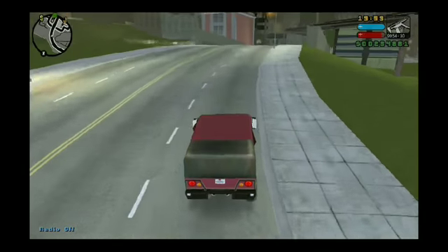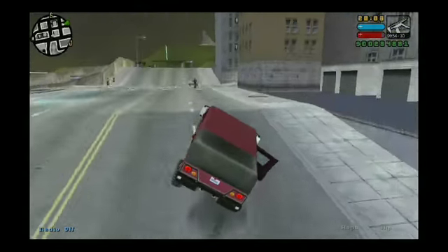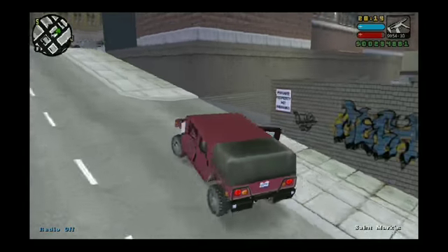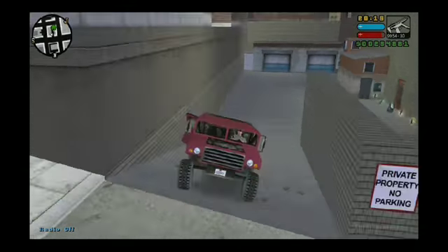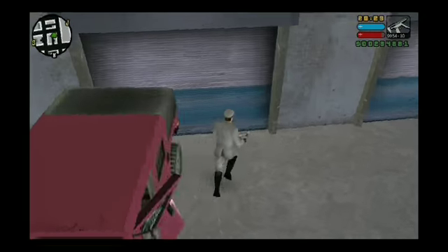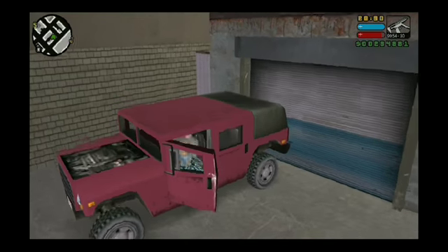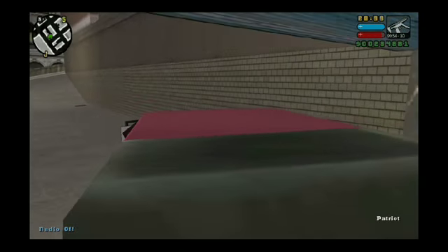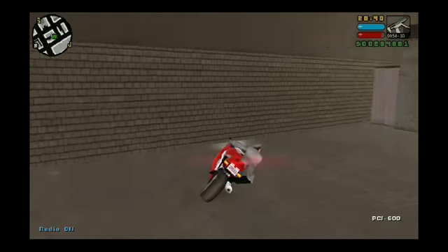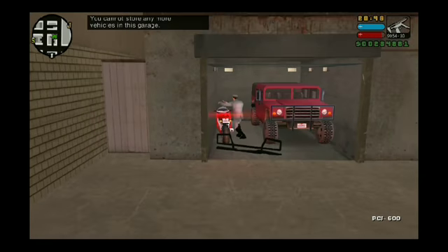Now we can just go to the garage and start. We're gonna get a different variant of it — I think the back cover is gone. There we go! You have now successfully obtained the exclusive car with the pink colorway and chrome plated bumpers.